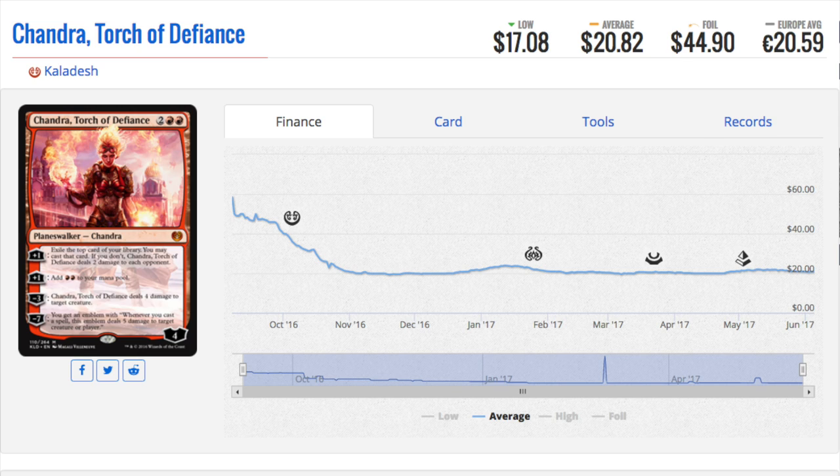Today I'm going to talk about my favorite speculation. The price on this card has continued to drop, but I like it right now. Chandra, Torch of Defiance from Kaladesh currently sees around twenty dollars on TCG Player. You can get copies for her at $17, and eBay is currently selling her at $18-$19.